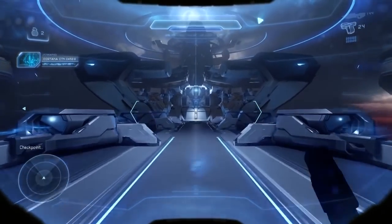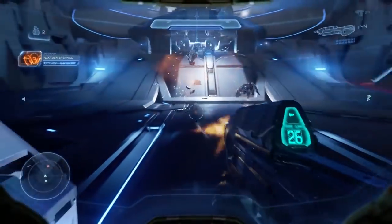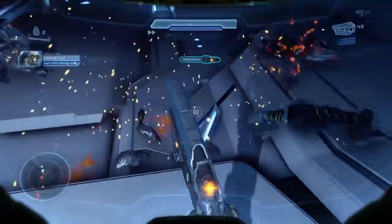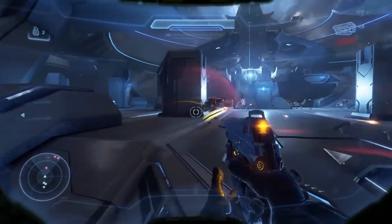Essentially what it is, it's a scatter shot that can track targets. You know how typically they explode after a while? Well, they keep bouncing off of things until they hit something. It's so cool. So that's what we're going to be finding today. I love finding these secret weapons. We're almost at the end of the line here — we have one more mission to go after this.